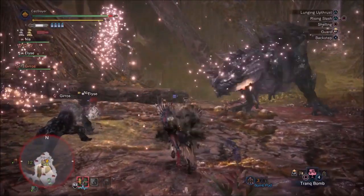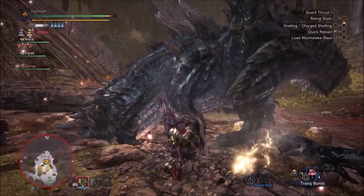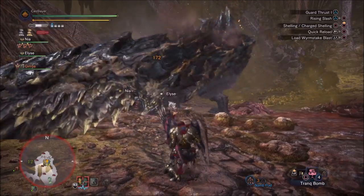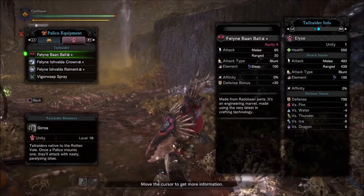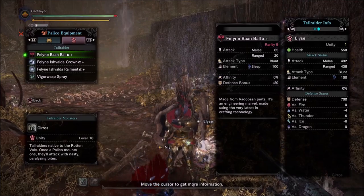The companions summoned can belong to a tribe you have already befriended, or be a Palico. The Palicos can be super strong since they come from your guild card list, meaning they can be wielding the best equipment, use Iceborne powers, and be level 50 — they are exactly as strong as your own Palico.